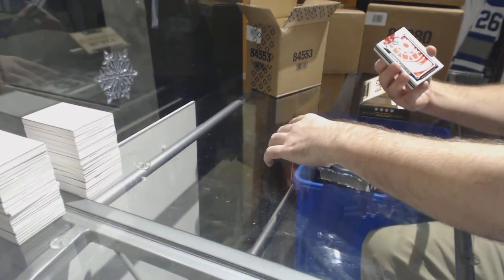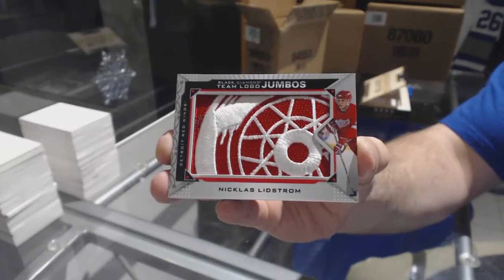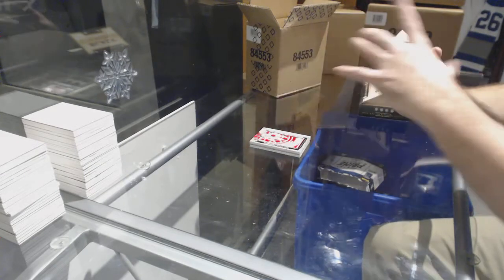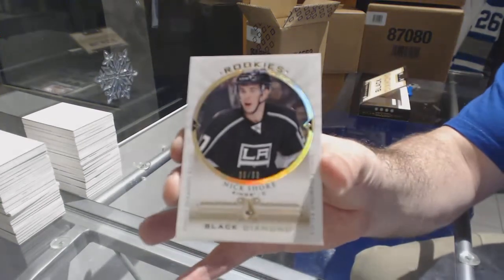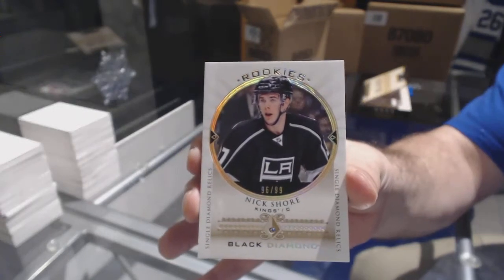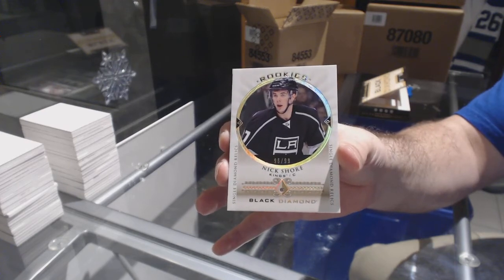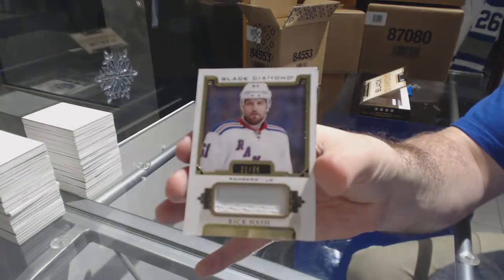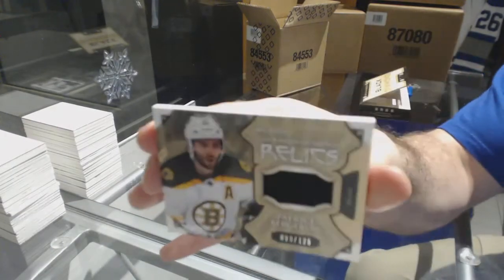For the Red Wings, team logo jumbos Nicky Lidstrom. We've got a diamond number 299 for the LA Kings, Nick Shore. For the Rangers, number 85 Rick Nash base jersey. And for the Boston Bruins, the 125 Patrice Bergeron.